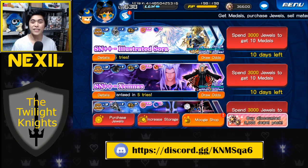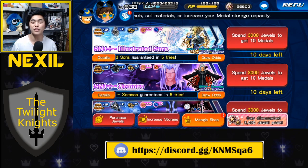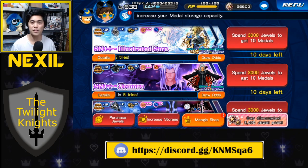Hey, what's up everybody? Nexel here. Today we are playing Kingdom Hearts Union Cross, and I'm going to be talking about the two new banners that dropped today in global for Supernova++ Illustrated Sora and Supernova++ Xemnas.